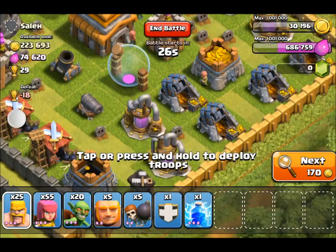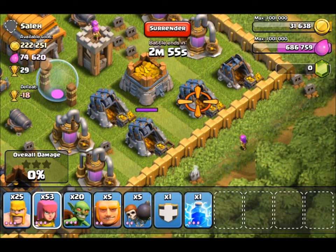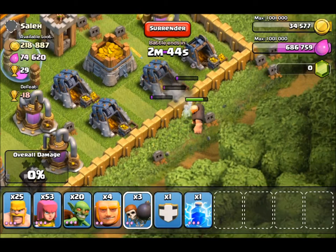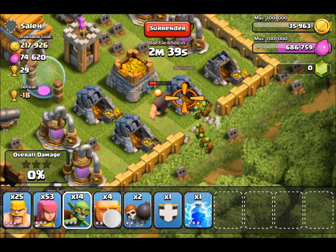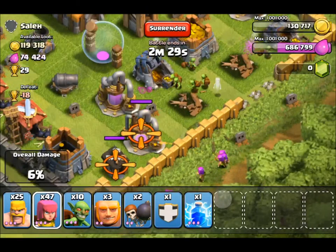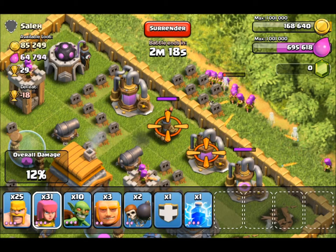Oh, look what we have here! There's a lot in those mines. I'm gonna put a giant there to take on the archer fire, throw down three wall breakers, some goblins, and one more giant because that one got destroyed and I don't want my giants taken out that fast. We'll throw some archers down on the sides. This has been an easy base because all their defenses are on the outside — I've just been able to take them out.